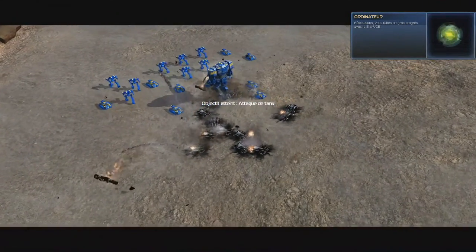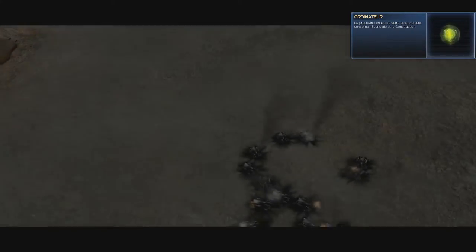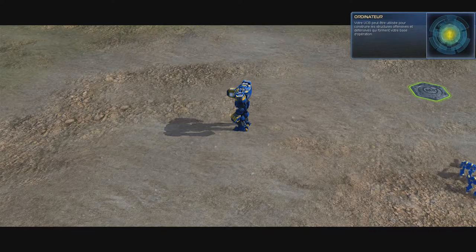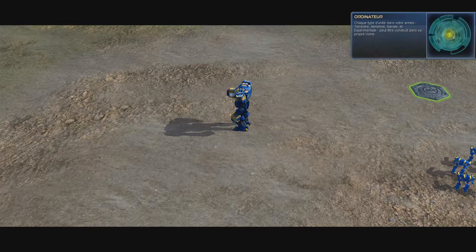Congratulations — you've made great progress with QVACUS. Welcome back, brought to you by Quantum VisionWorks, a division of QAI Industries — visualizing peace with advanced weapons technology. The next part of your training covers economy and construction. Your ACU can be used to build the offensive and defensive structures that make up your base of operations. Each type of unit — land, air, sea, and experimental — can be constructed at its own factory.